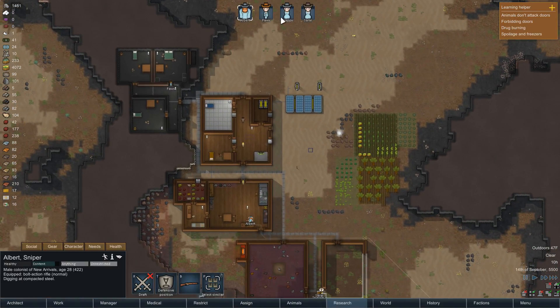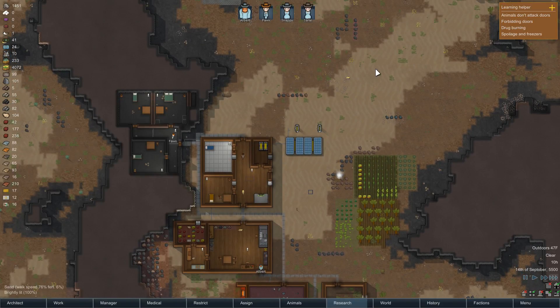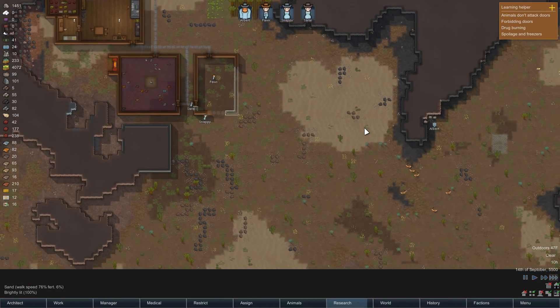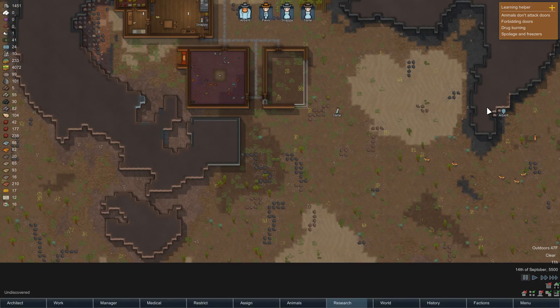Right now, Albert and Snappy are the only people that are armed. Sarai is not a good shot and she doesn't even have any kind of weapon. So if we do get raided, that's probably going to spell death for us. We'll go ahead and gather up the steel we can because we're going to need a lot of it - build up some turrets, sandbags, and so on.